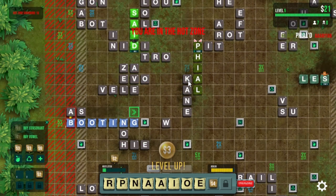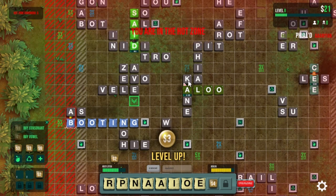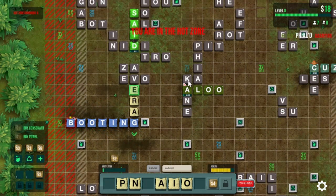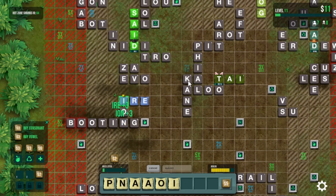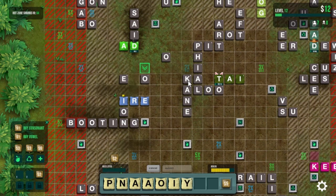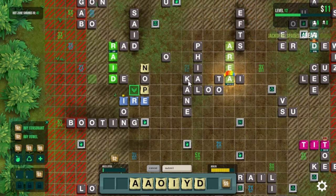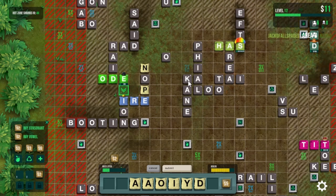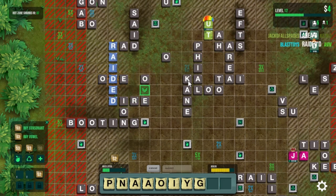Previously I said there was one exception to requiring an adjacent tile to your active word when forming a new word. The only time you can play a word without an adjacent tile is if the new word formed includes part of your active word. For example, adding an S or ED to some words at the end is a valid play. Knowing how to go through your word like this can be very useful to move around the board quickly by extending your previous word with a suffix and then jumping out into a new word on the other side.